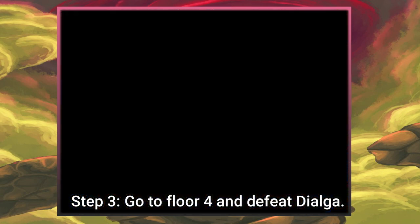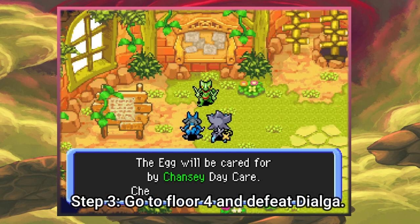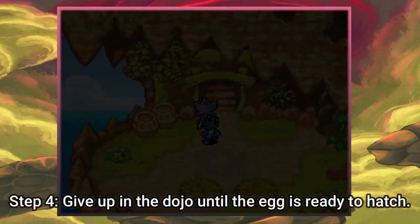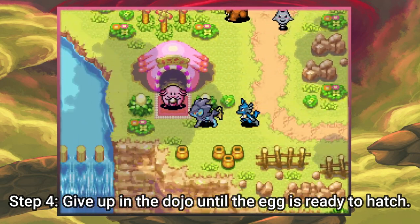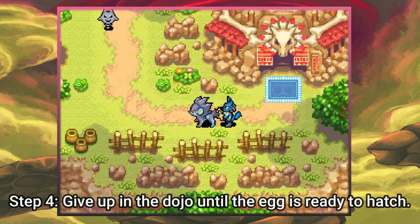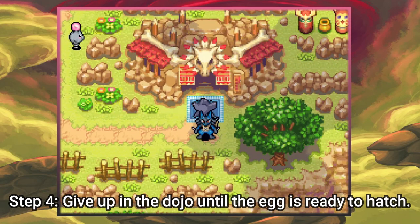There's our egg. Again, this has a chance - I will repeat, a chance - to be Primal Dialga. If it's not, you need to reset and try again until it is. I have still not gotten a successful attempt yet, but hopefully we'll luck out on this first try. Now we're not quite done - we do need to actually hatch the egg. Let's go to Chansey and check. We do have the egg from our reward. The fastest and easiest way to progress the egg counter is to go into the Dojo and fail a bunch of times, so that's what I'm going to do. I'll be back as soon as the egg is ready to hatch and we'll see if I got a Primal Dialga or need to restart.